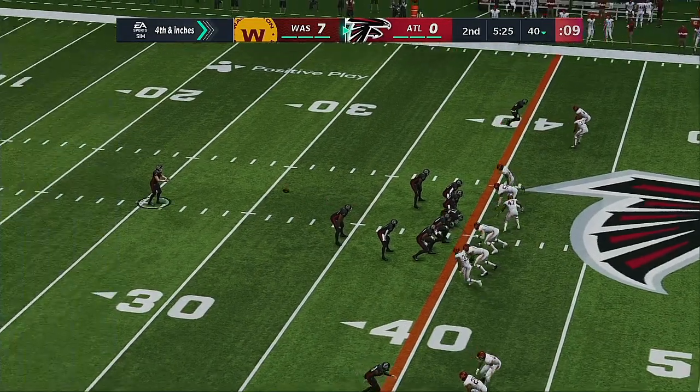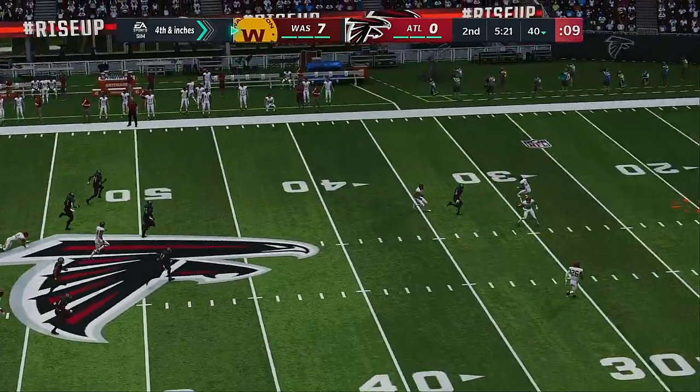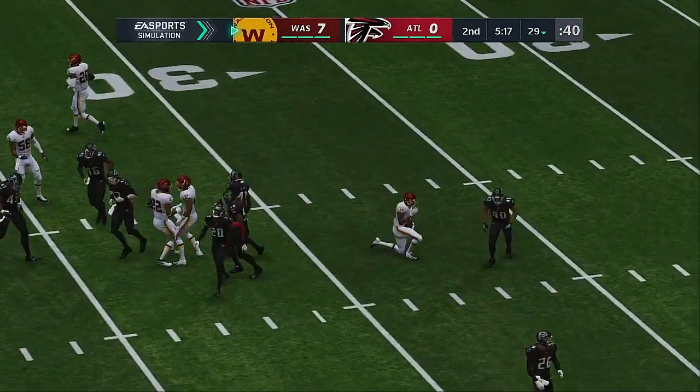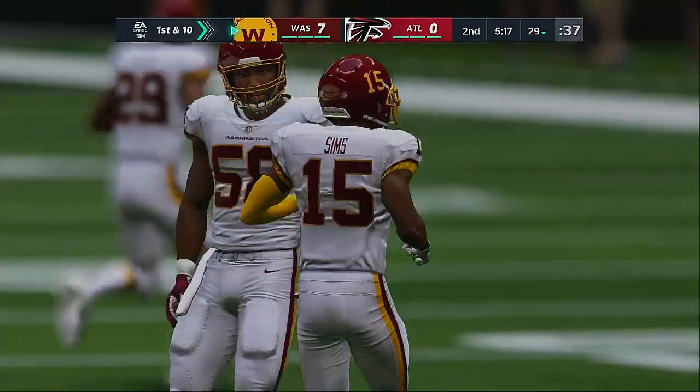Punter Sterling Hoffrichter out now on fourth down. Stephen Sims had to return it for Washington, taken in at the 22 — scored as a 36-yard punt. It will be Washington Football now with a first and ten.